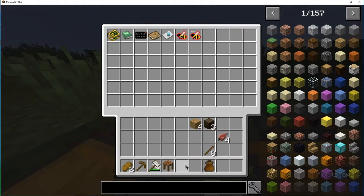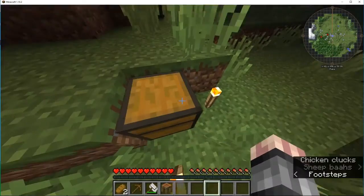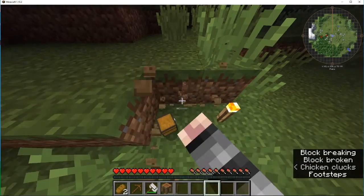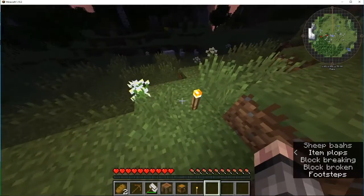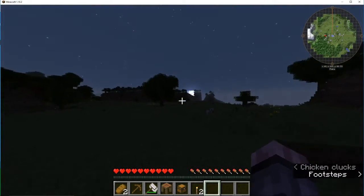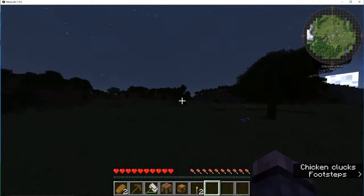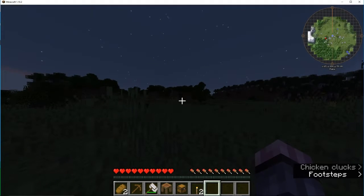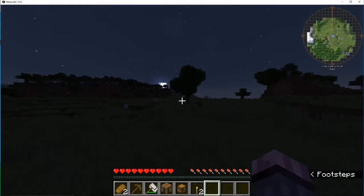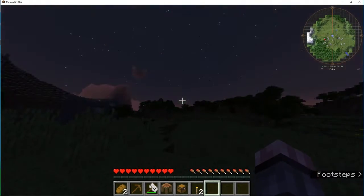I'm going to select this and start working out a few things as far as where I want to face and all that. Night time. I can see birch wood, dark oak, birch, normal oak — I can make this work. I'm going to get some wood and I will be right back.